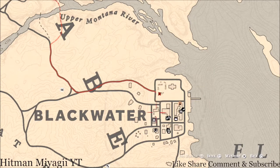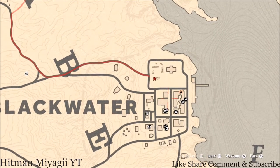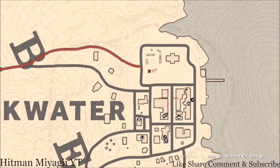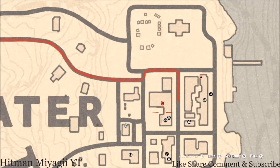Inside Blackwater today, on top of a building right here, there's a ladder around behind the building somewhere where you guys can climb up. There's a tarot card up there — the Ace of Cups — on top of the cinema building, on a square vent at this location.